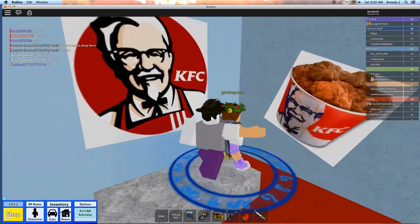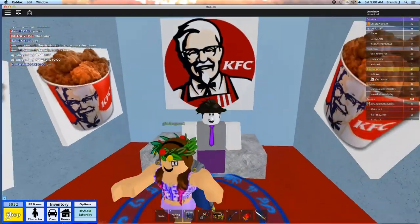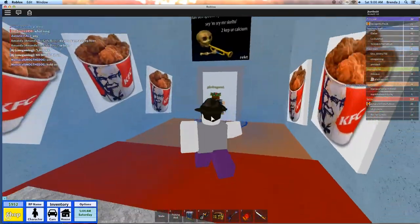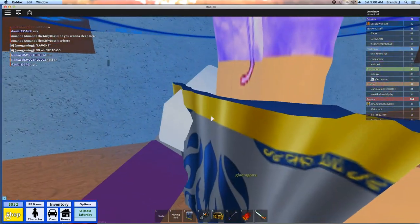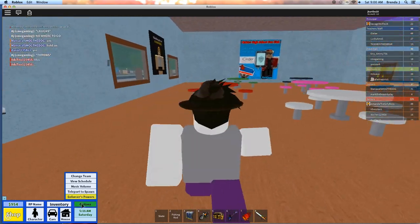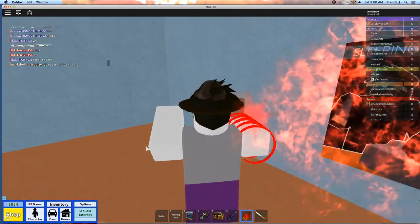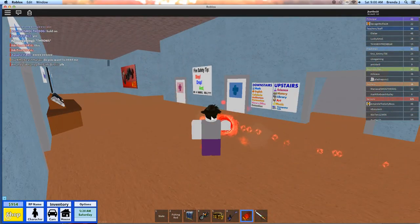We'll make this the cloak KFC people only. I'm not sure if it gives you a badge — maybe, whatever. Let's go back out. Oh, I'm stuck in the ground — I'll teleport to spawn. Okay, the next place is the library upstairs.